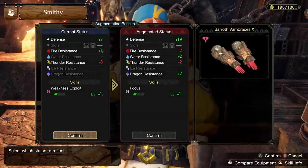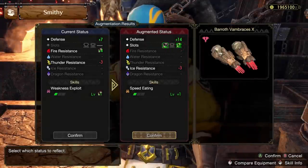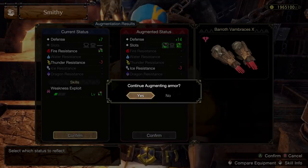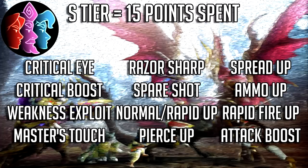Now let's get into the values of each potential change to your armor, starting with the thing that everyone cares about the most: skills. Just like talismans, skills are divided up into tiers, and each tier costs a different amount of points. S-tier skills are the group the devs decided were the strongest — classic offensive skills like Attack Boost, Weakness Exploit, Critical Boost, and everything else currently on the screen. All S-tier skills cost 15 points. You can't get multiple ranks of the same skill, though you can get multiple skills of the same tier if you have the point space. The A-tier skills cost 12 points, and include things like Handicraft, Chain Crit, and Agitator.